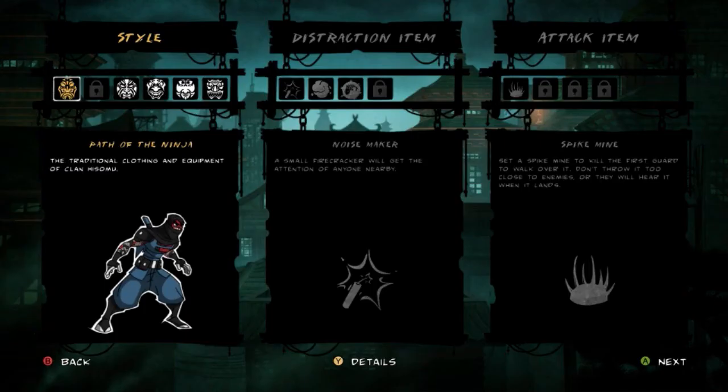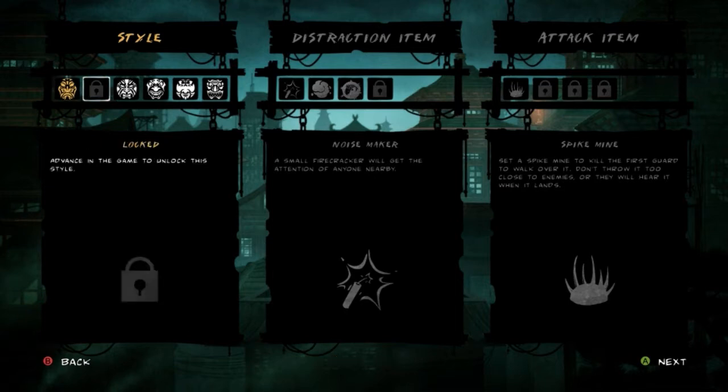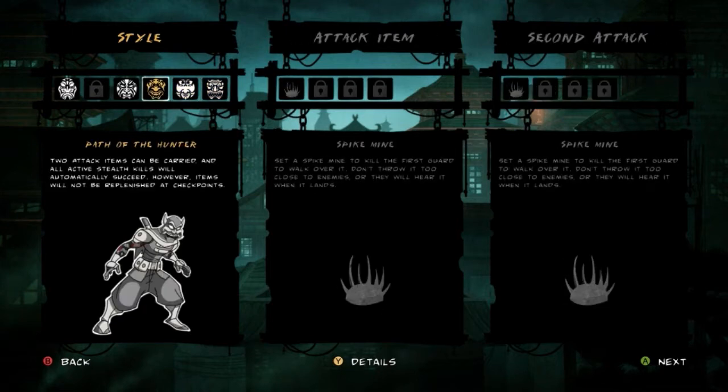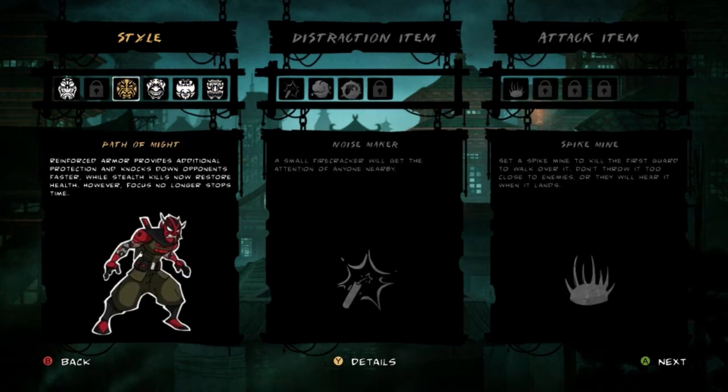I got all the path styles unlocked except for whatever this one is. They're all actually pretty interesting except I think Path of Might sucks — I mean, it's just me. The big drawback to Path of Might is whenever you use focus it doesn't stop time. It is cool that stealth kills restore your health, and he's more durable and can knock guards down easier.